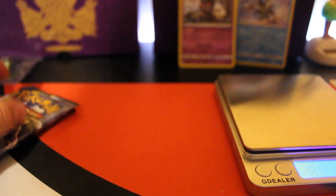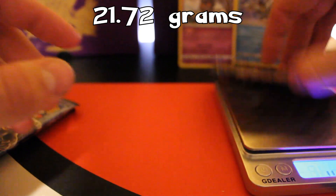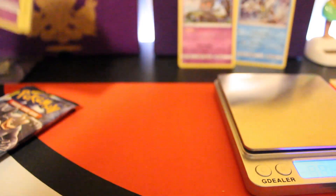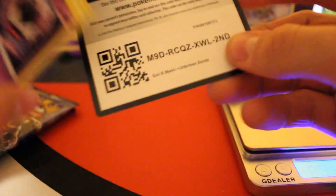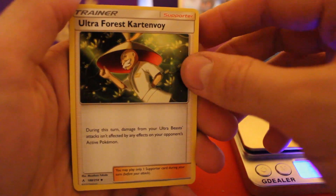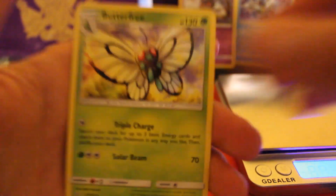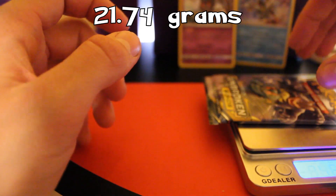We finally cracked the code — these packs can't be weighed. Loose pack weighing 21.72. We got: Darkness Energy, Cleffa, Porygon 2, Ultra Force Carton Boy, Ghastly, Tangela, Venonat, Rattata, Goldeen, reverse holo Oddish, and Butterfree as the rare.